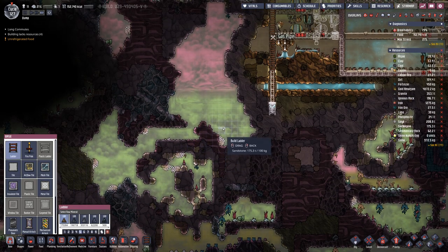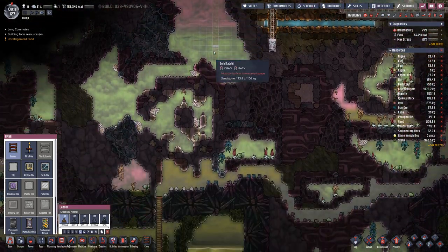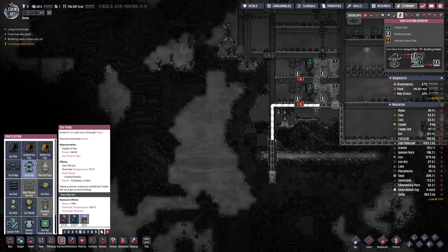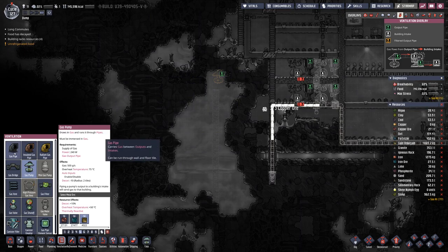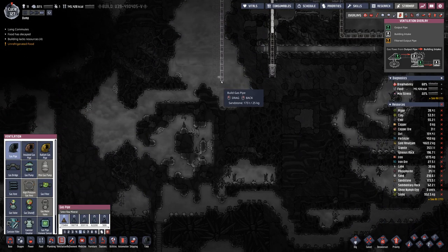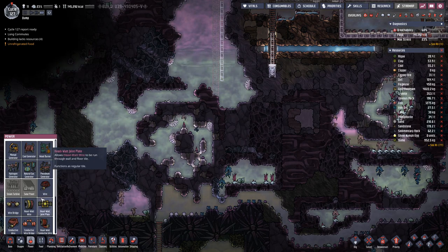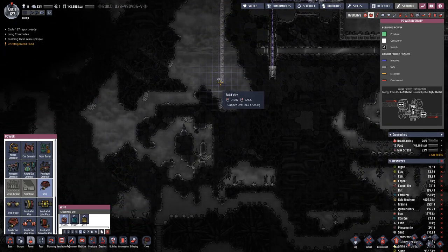So we will need to build a ladder with a gas pump right here at the top. And of course power will also be required.